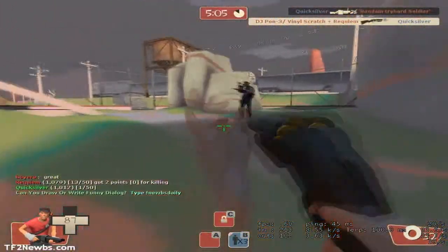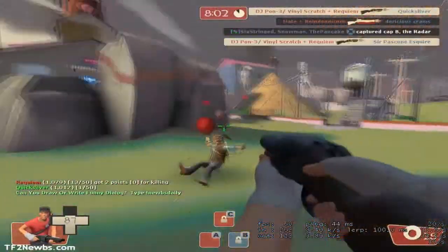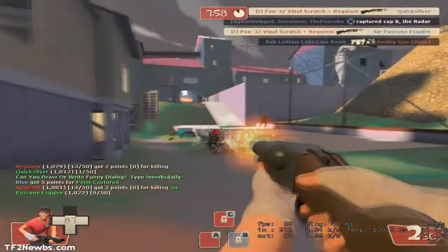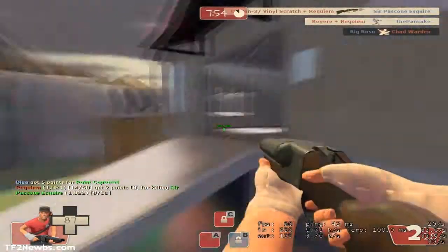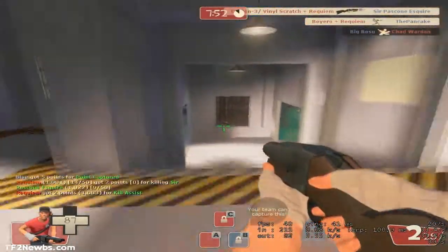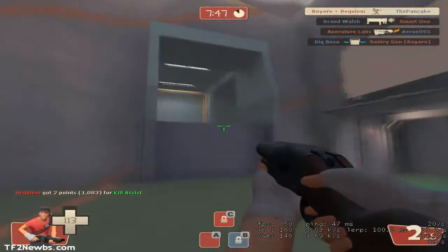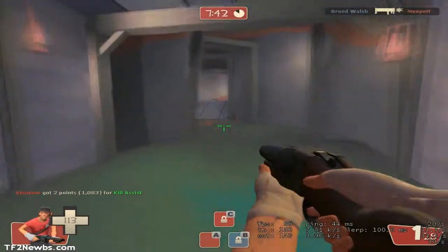It knocks back both the target and the shooter. Whenever you hit an enemy it will knock them back — send them taking a step back. The amount the enemy is knocked back depends on and is related to the amount of damage you deal to them. The more damage you do, the further they get knocked back.